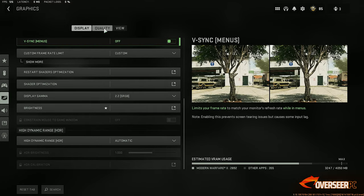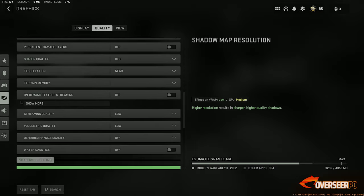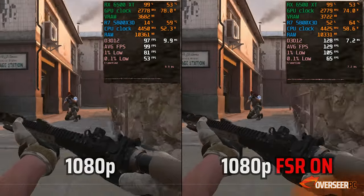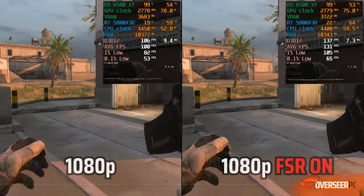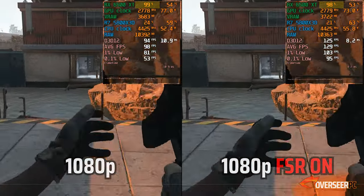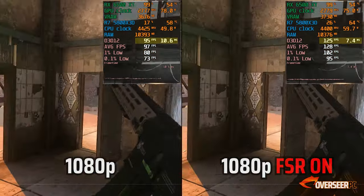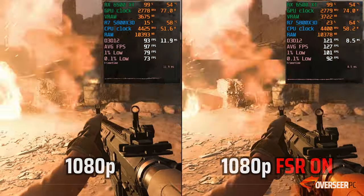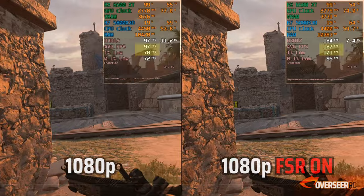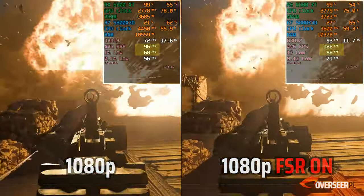Let's start off with some synthetic benchmarks using Call of Duty Modern Warfare 2, which is the same engine as Warzone 2. This is 1080p native and 1080p with FSR Ultra Quality mode turned on. We can see that our GPU is already maxed out regardless of which mode we choose, but there's definitely a big difference with FSR turned on. Check out the difference between average FPS and 1% lows — there's a significant improvement with FSR on.